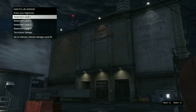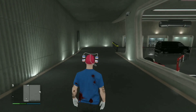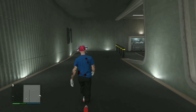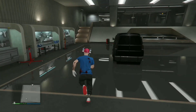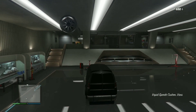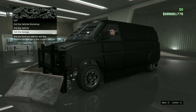Head over to your Nightclub and enter the garage where your Speedo Custom is located. Once you're inside the Speedo Custom, push right on the d-pad like you're going to fix it up. That will take you into the workshop menu — then back out of the workshop and exit the Nightclub.